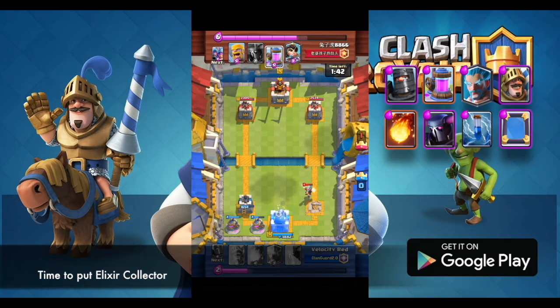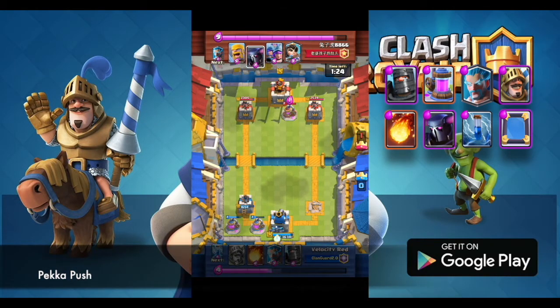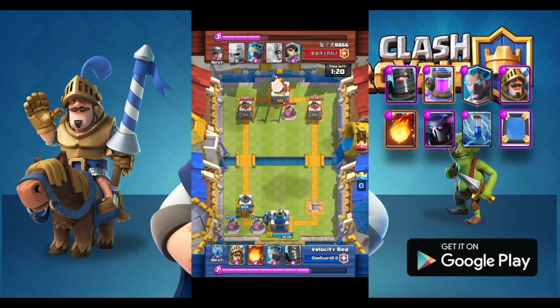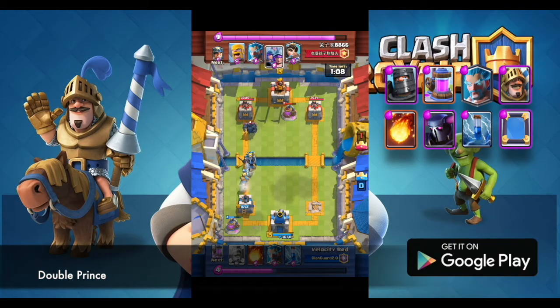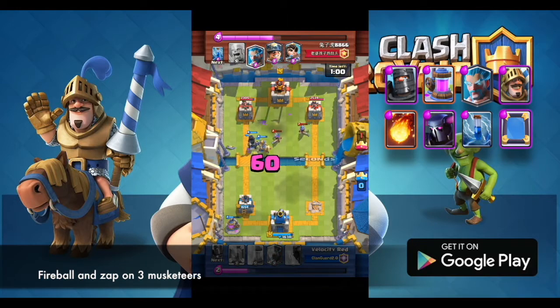Time to put down the elixir collector. P.E.K.K.A push. Double Prince. Fireball and Zap on the 3 Musketeers.